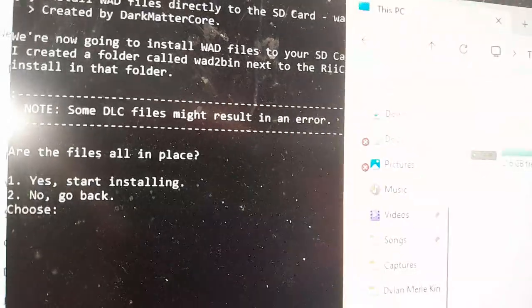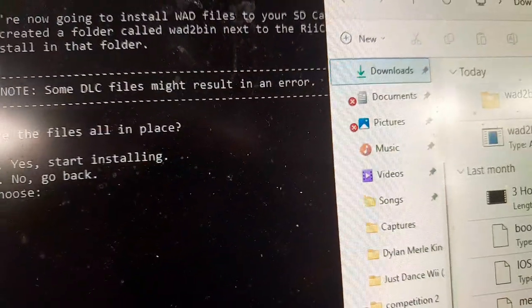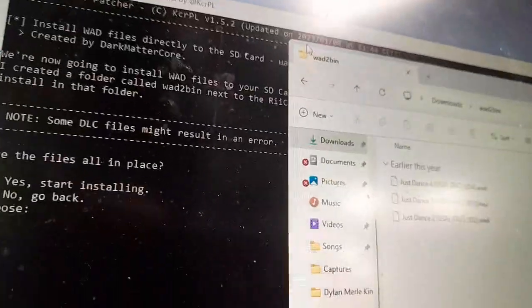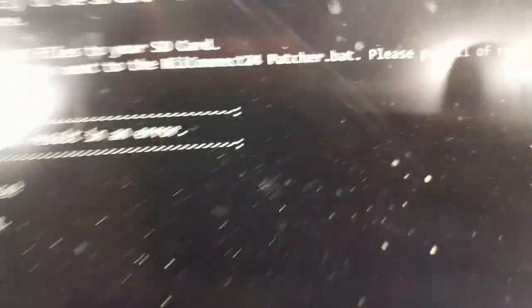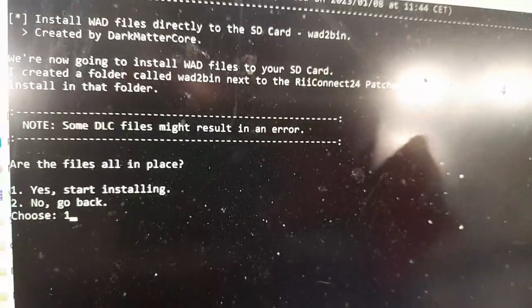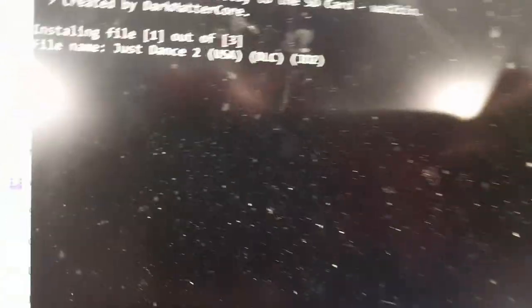Your WAD bin files should be in your downloads. You can see I have the WAD files for Just Dance 4, 3, and 2 in reverse numerical order — that's just how my computer works. It shouldn't matter too much. Once you get all the WAD files you want, you can just install them all. It'll probably take a while, and if you're installing Rock Band DLC, holy moly will it take forever.